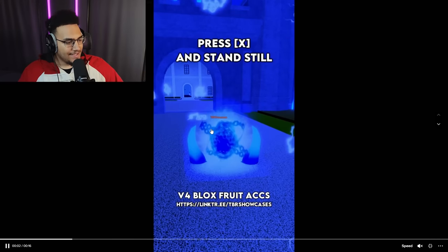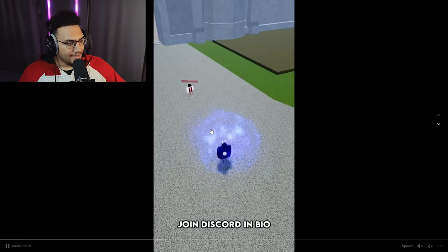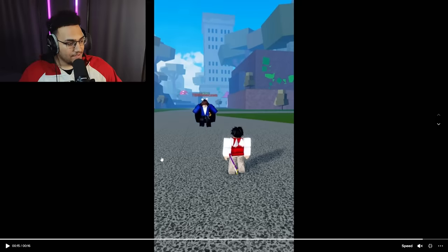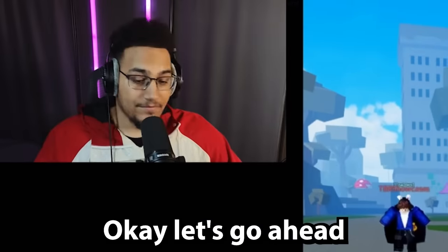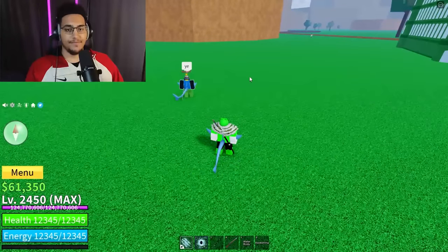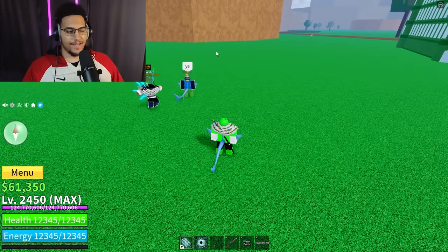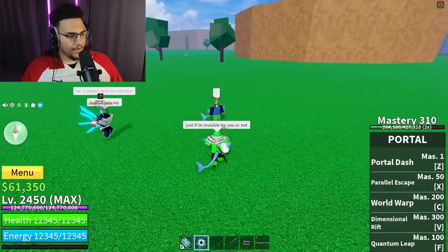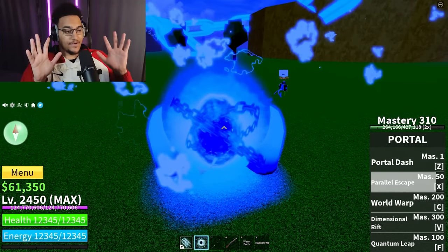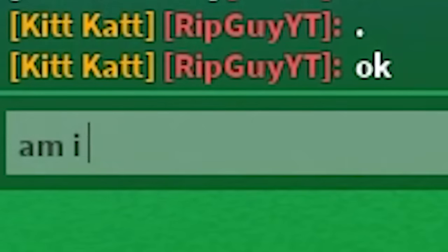This next one looks promising - it says 'invisible portal glitch: press X and stand still.' He's not invisible from his own POV, but from the enemy's POV he's straight up invisible. When he moves he becomes visible again. Let's go ahead and try it - my boy Rip Guy is gonna record his POV so we can see if it actually works.